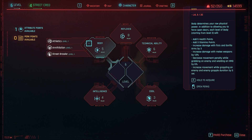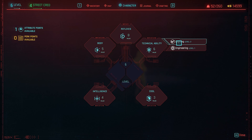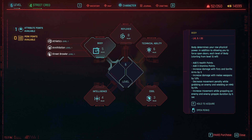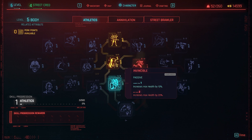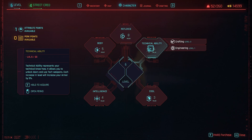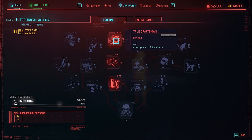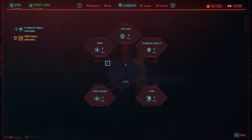So that's about it for this guide. To recap: attribute points are gained by leveling up, while perk points are gained by using the related skills — crafting earns perk points in technical ability, using handguns and assault rifles earns points there, and doing street brawling and athletics earns body perk points. It all comes down to how you play. Make sure to check our other video covering some of the best perks to get early game — for example, one that lets you craft rare items and one that gives more components when disassembling. We'll have more Cyberpunk 2077 guides coming up, so make sure to tune in. Thanks for watching and I'll see you in the next video.